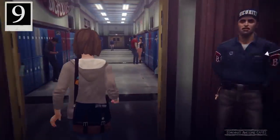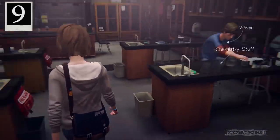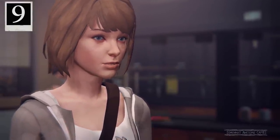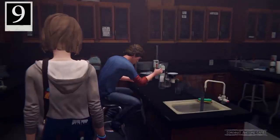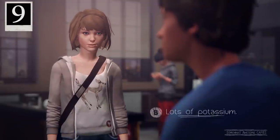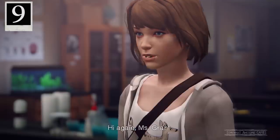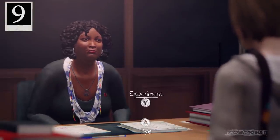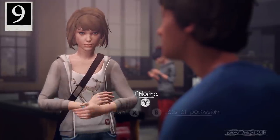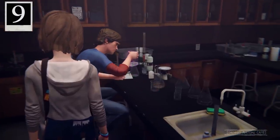Now we're at school going to science class. This one is a little more complicated — not just a simple snap. You have to chat with people. There's Warren mixing chemicals. Have a chat with him, and he'll ask what to mix. Suggest potassium and you'll get a little mini explosion. Rewind time and suggest lots of potassium for a bigger explosion. Then rewind time again, go chat to the teacher, and she'll tell you to mix chlorine. Go over to Warren, tell him to mix with chlorine, and science will happen — giving you the photo opportunity you want.